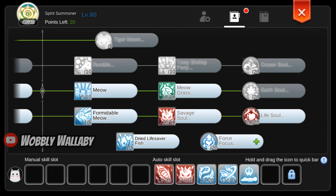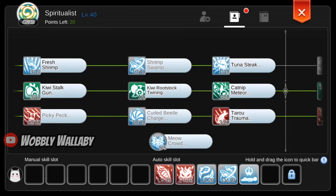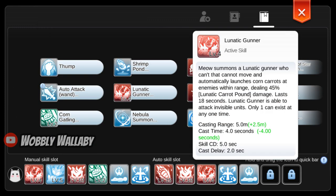Now let's look at Spirit Summoner. First get level 1 Formidable Meow, then level 1 Savage Soul, then level 20 Life Soul, then max Savage Soul to level 10. Finally level 1 Dried Lifesaver Fish, then level 10 Earth Power, level 5 Meow Meow, level 5 Meow, level 10 Meow Grass, and 1 point into Tuna Steak. If you prefer to heal more, you can take points from Meow Grass into Tuna Steak — you can still have level 5 Meow Grass and retain 30% ignore defense. Consider getting to Adventure Class B to unlock Prepare for Elite to save auto attack bar slots. Your auto attack will be Lunatic Ground Pound, Savage Soul, Soul Bead, Shrimp Swamp, and Play Dead. You can also include Lunatic Gunner from Ruins — ideally it one-shots monsters when farming so you don't get stunned by partially killed monsters.